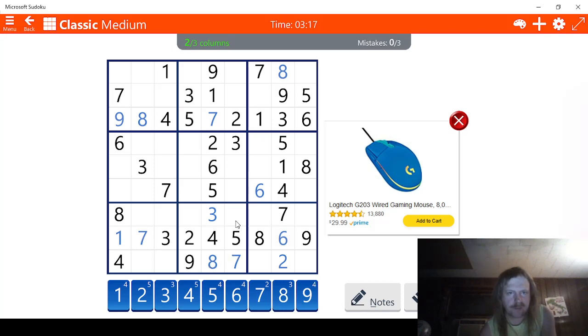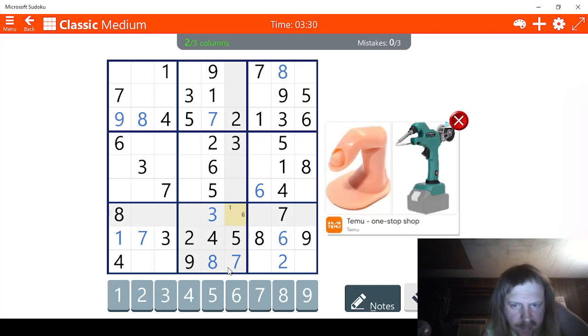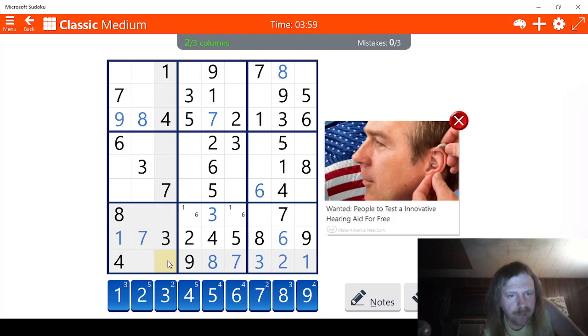Seven — this has to be a seven right here. Seven, eight, nine — we're missing a six. Well, six is not going to help us. We're also missing a one. One isn't going to help us either. So we're going to just mark these: one, six, I think. Six, one, six, yeah. This tells me this can't be a one — that just leaves this as a possibility for one. So let's go ahead and do that. One, two, three — this has to be a three. Five doesn't help us. Neither does six. So I guess we go five, six.